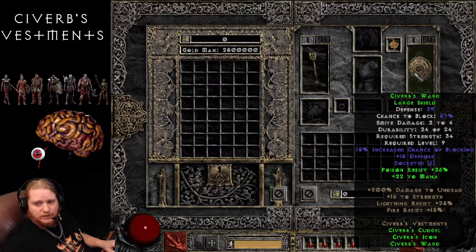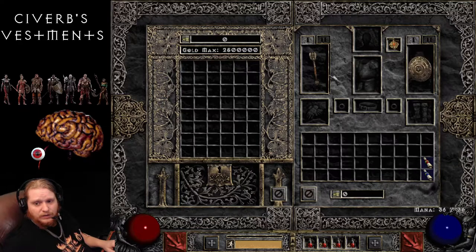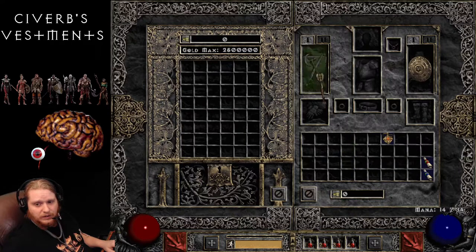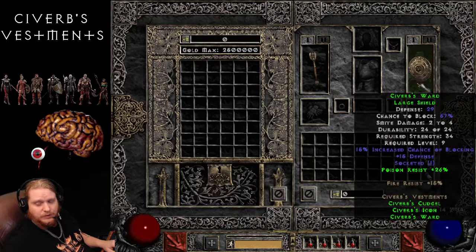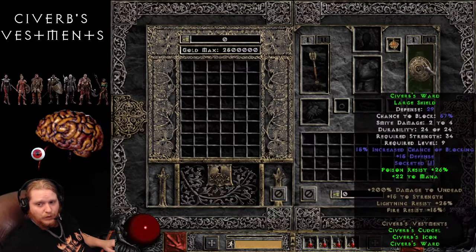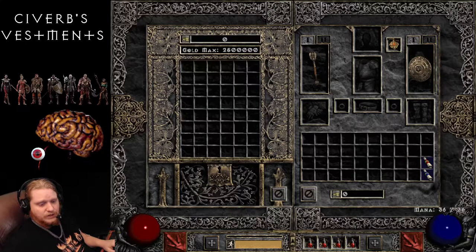Sivirb's also has a very interesting effect with the shield. You see how the shield has Poison Resist 26% and 22 to mana? Depending on which pieces you have on, the shield will give you the effect for the specific item. So it gives you 22 to mana for the Amulet, and 26% Poison Resist for the Scepter. And if you have both on, it gives you the full bonuses, which is very interesting.